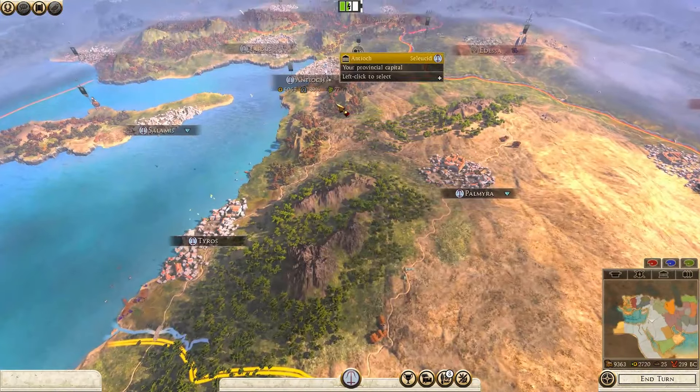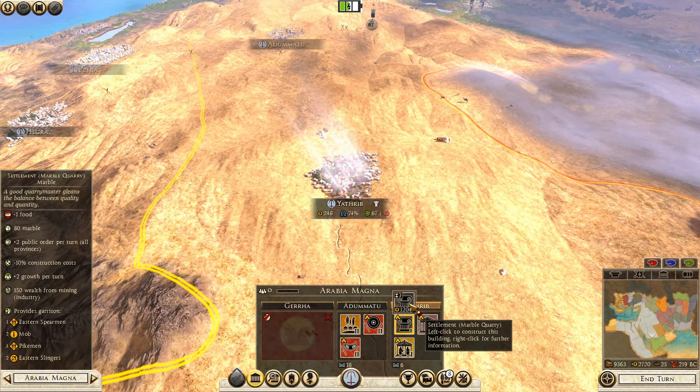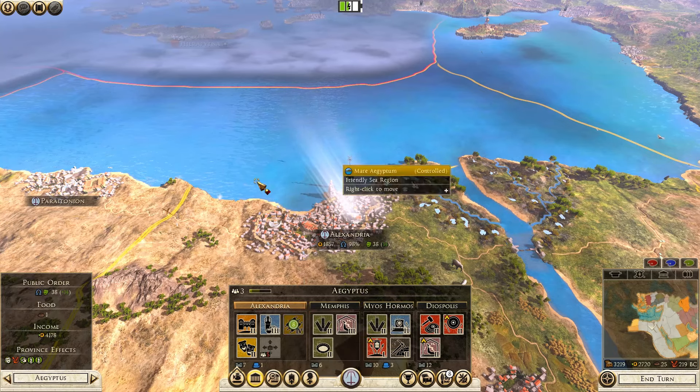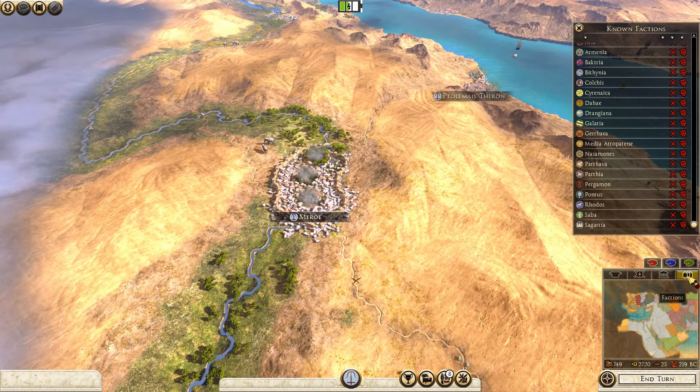Do we want to build anything? Could do this for public order but it's costly. How about this — all provinces public order, I like that. Academia — let's build that. And some more public order here. Still at war — let's move on.